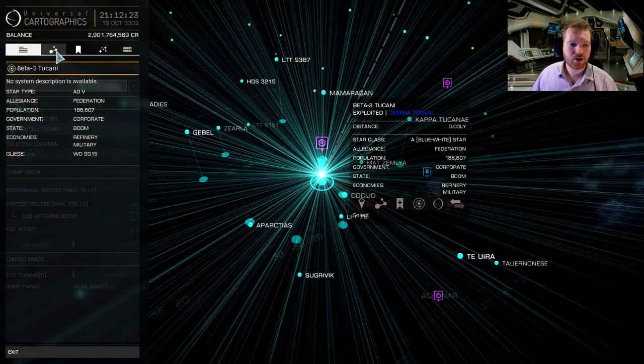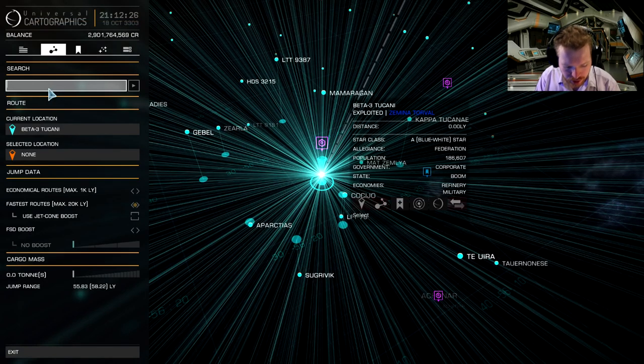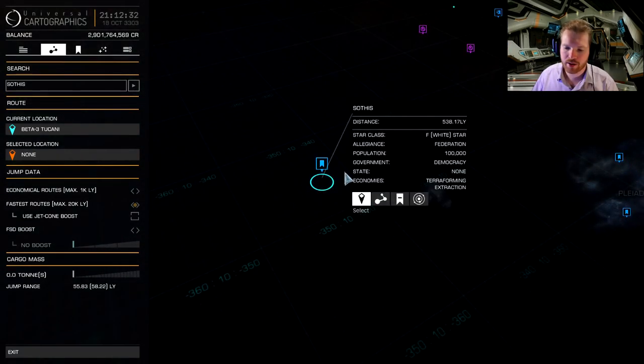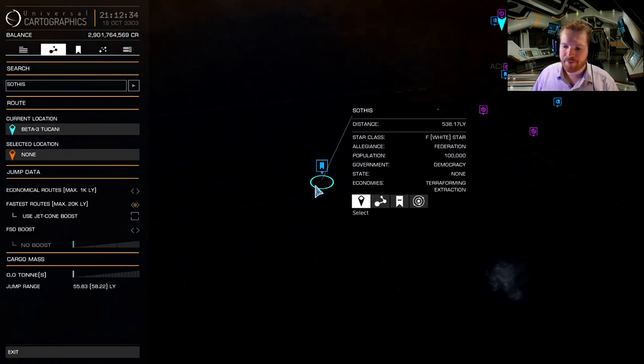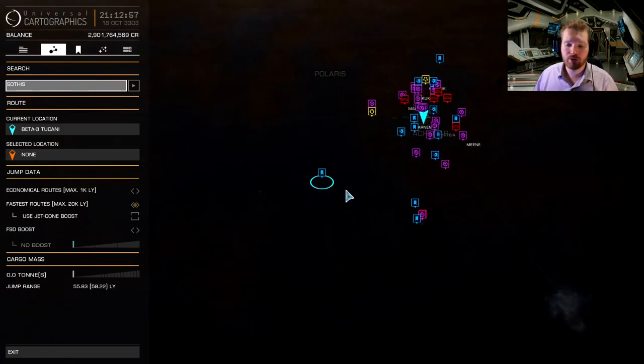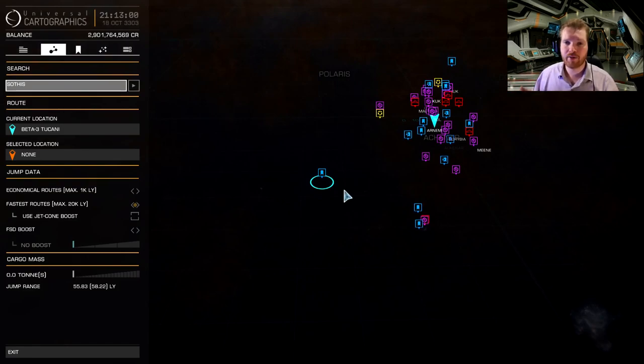If you haven't got that rank yet, I suggest you head out to Sothis and Sios, which is way out in the middle of nowhere. There are a lot of Federation missions out there — especially passenger missions from Sios into Sothis and into the Sothis Atmospheric. That's a very good way to do it. Alternatively, you can take boom data delivery missions from Sothis to Sios and go back and forth with boom data missions out here.